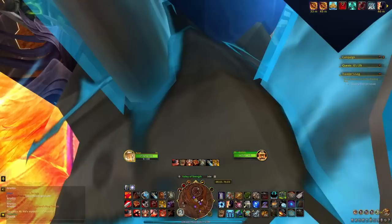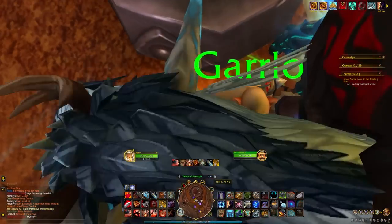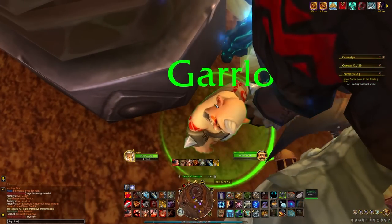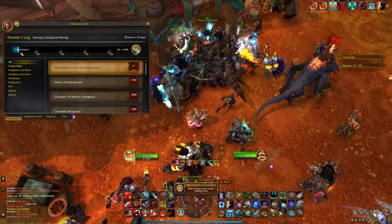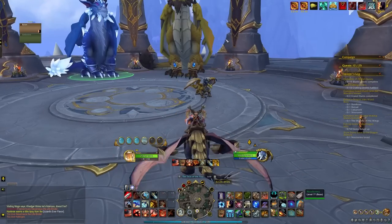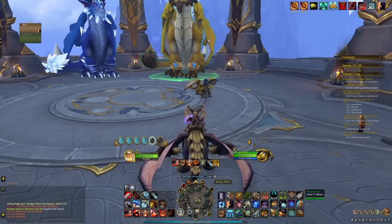I started off this route by using the Love emote on the Trading Post NPCs, with the Pet being the most difficult as there were about 1,000 players on top of them at the time. The Slash Target command helped a ton here. Then I hearthed to Valdrakon and used the same emote on the aspects at the top of the tower.